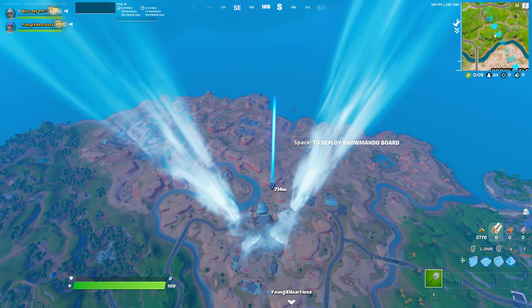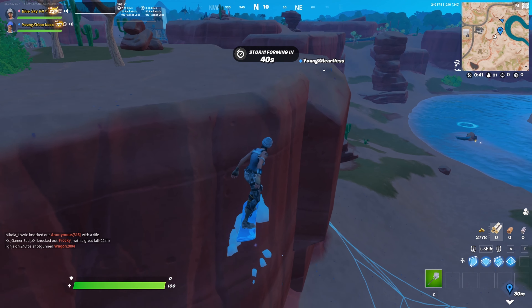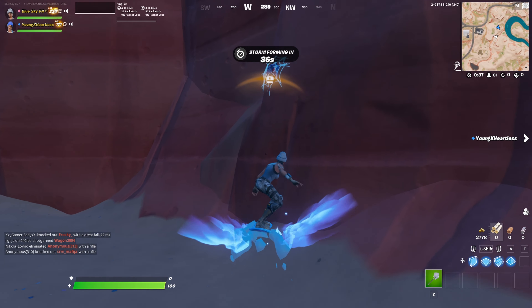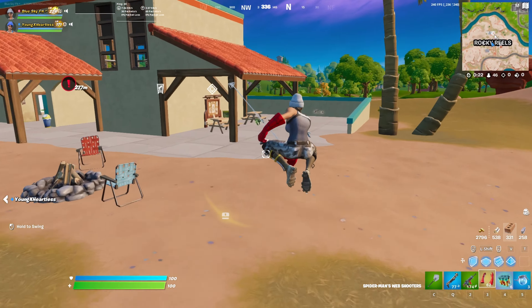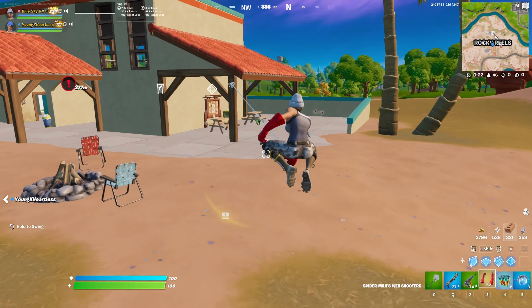Alright, we are in the match. So for this one, I'm going to follow my friend here who developed, in the beginning of this season, a strategy of how to get a high elimination win in a duo match. First of all, we're landing here in this spot, avoiding all the major POIs in the game. Taking those Spider-Man web-shooters, loot the area around.